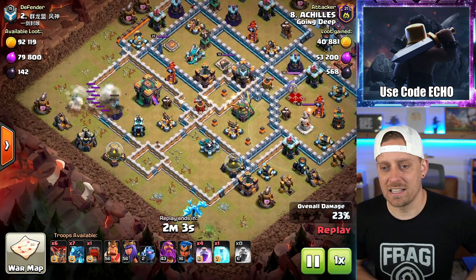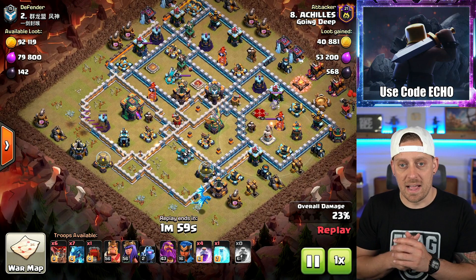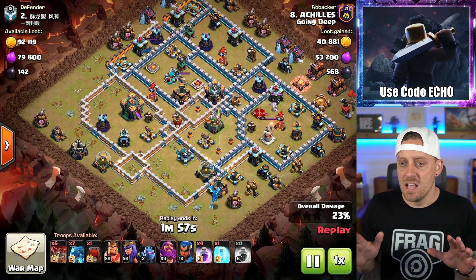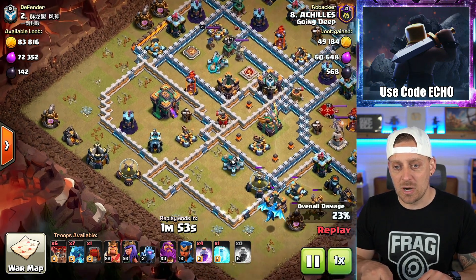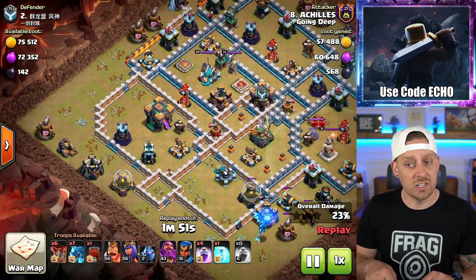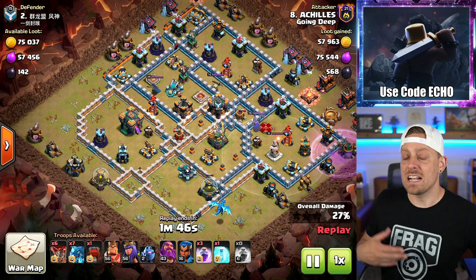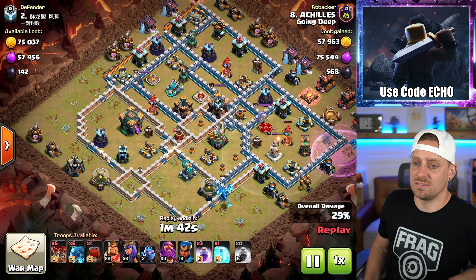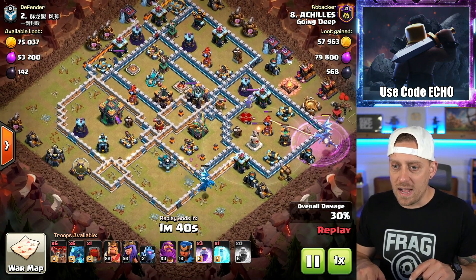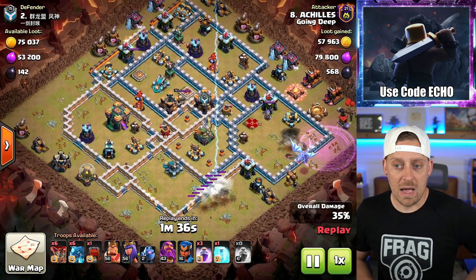That Wizard Tower took down that Electro Dragon. The funnel was started pretty well by Achilles — not bad. Electro Dragons got some really good value. All the E-Drags can be dropped right over here, they'll surge and get that Town Hall, securing the two-star for sure. But wait — why is he coming in with an Electro Dragon on that side? Not at all what I would have thought.